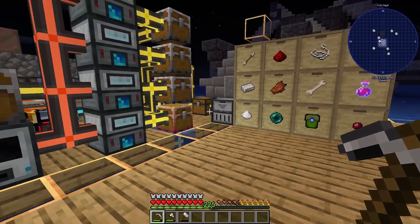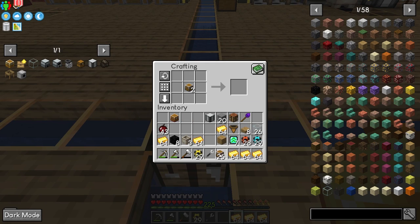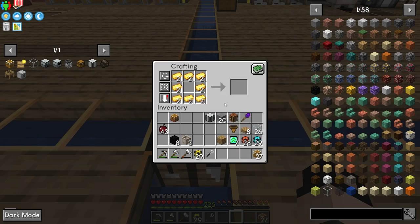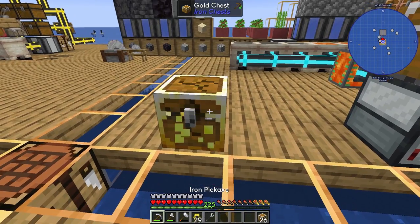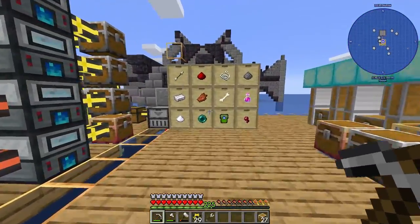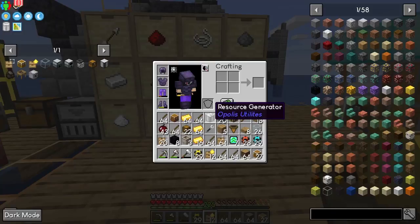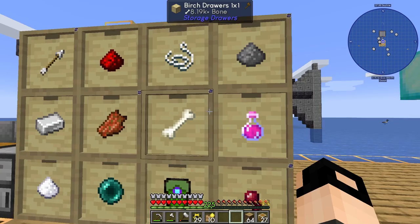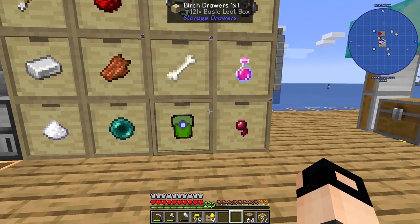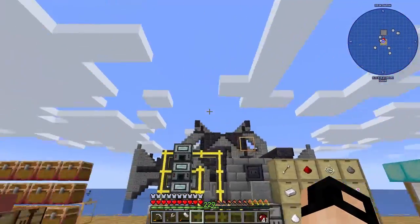We've got tons of equipment. We'll definitely have a lot of gold — I'm not sure if we'll ever need that much, but it's free, so why not? First thing we can do with the gold is upgrade iron chests to gold chests — that's amazing. The next thing is we can actually make storage gold upgrades. I made 12 — I don't think a full stack is necessary.